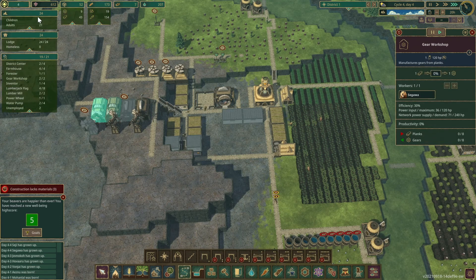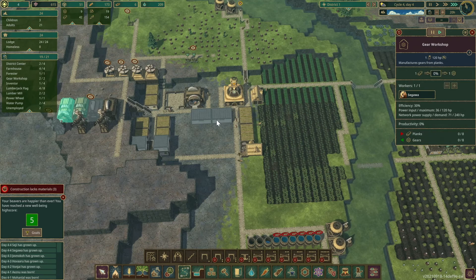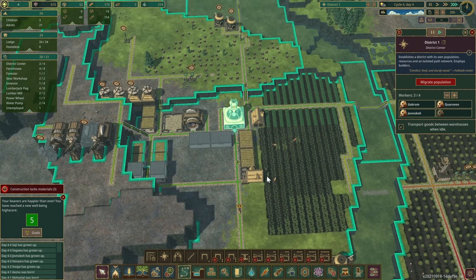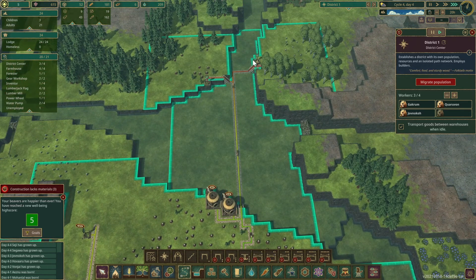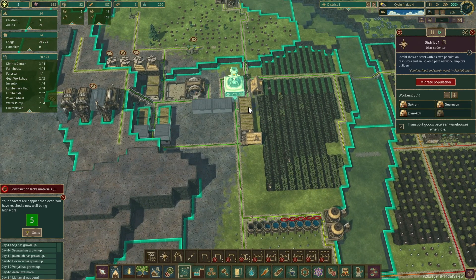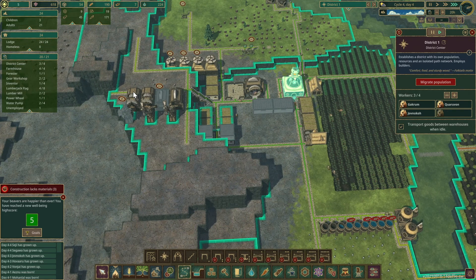Come on kids — now we have two. I'll put one here. That means these guys — there we go — collecting wood. And I've got three builders and more people making gears.